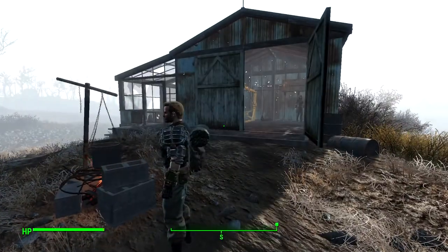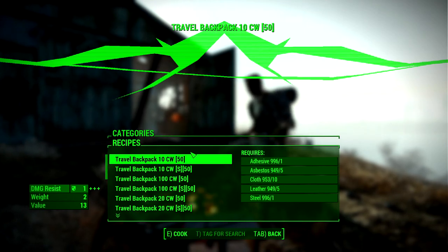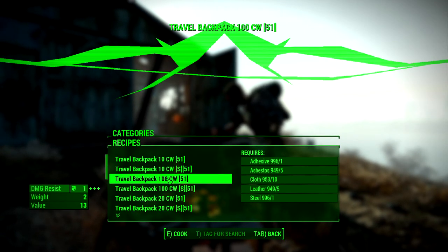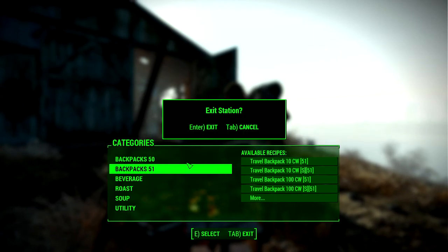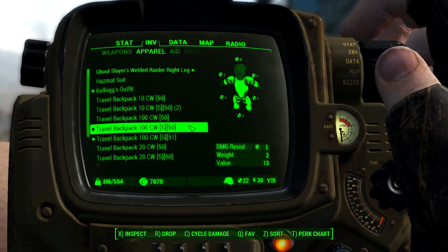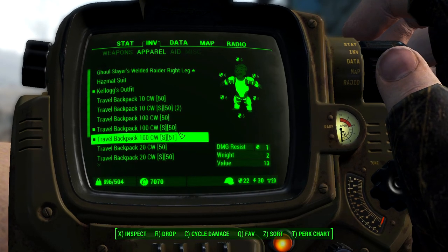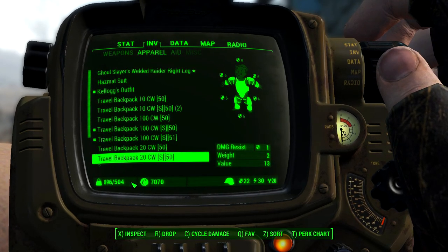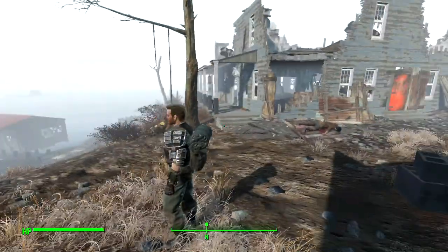Upon further investigation, the reason there's a Backpacks 50 section and a Backpacks 51 section is that you can actually equip two different backpacks at once. So if I wanted to increase my weight by 200, I could make one of each backpack, then go into my inventory and equip a 50 and a 51 — it increases my total carryable weight by 102 combined. However, the texture remains the same for both.